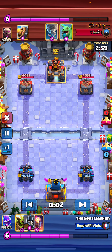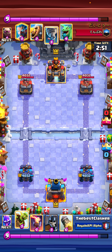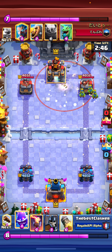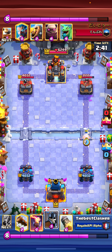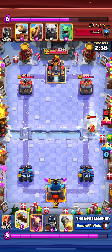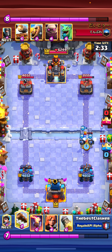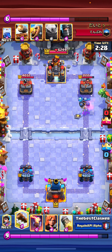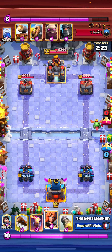I'm going to show you the hog cycle deck matchups — these are kind of really boring. A lot of people have been struggling with Golem. This is the only Golem I played today, aside from a Golem clone deck earlier. Unfortunately he has a king tower activation there, but since I know his king tower is already activated I can go for the electro spirit cycle. I went for a log and then guards, and I went for a Valkyrie to defend.